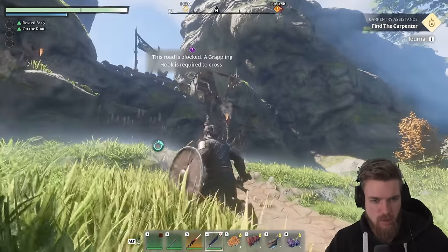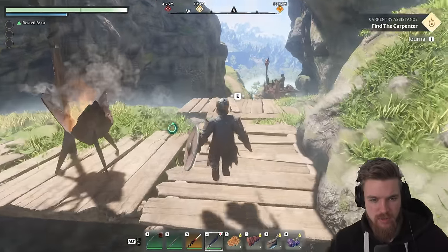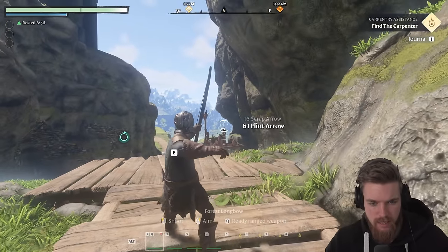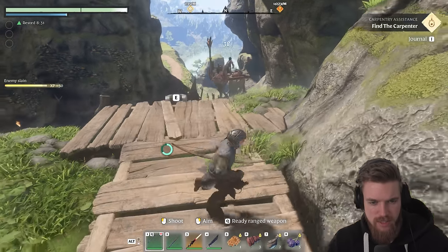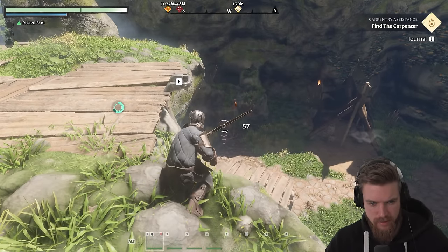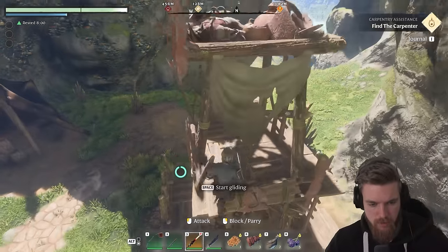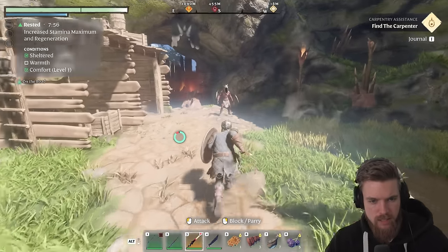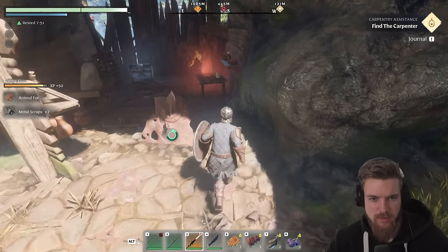We can actually access the top of this by using our grappling hook, which you will need for this little adventure we're about to go on. Let's take him out by using headshots here, which do tons of damage. You can sneak attack this other bandit down here. He just moved when I was about to headshot him. We'll jump down and finish him off. Surprise! Give me your metal scrap.